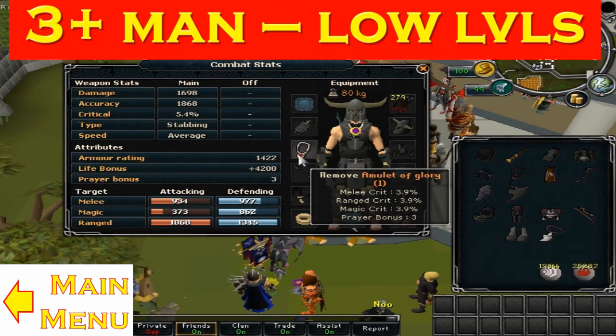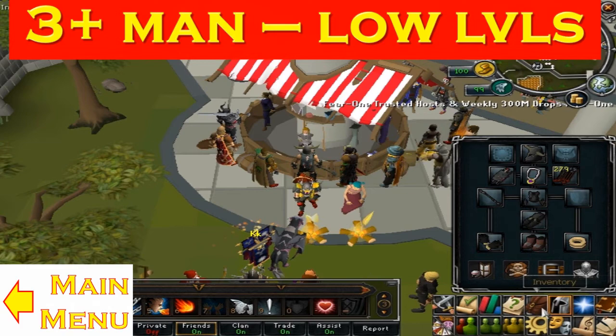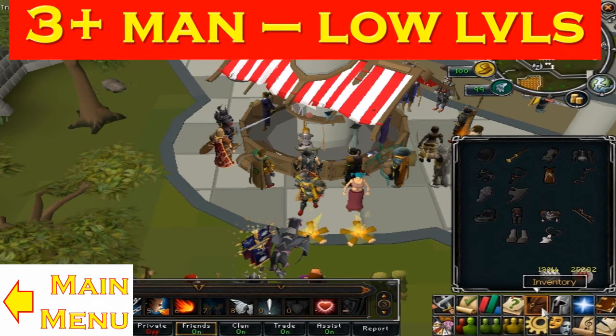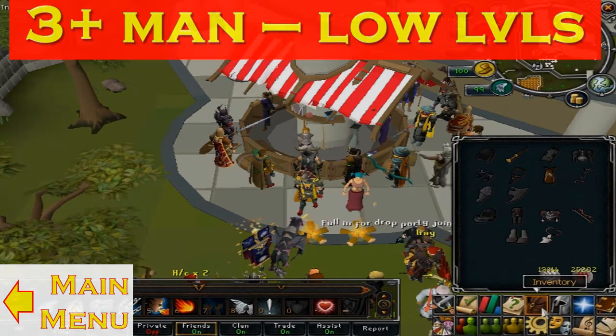Here you see the Amulet of Glory — it's a good amulet for hybriding as well as melee. An upgrade to this would be the Amulet of Fury. And finally, something I forgot to mention: if you want to use void, it makes for easy switching in this scenario. And if you're just attacking one of the bosses, you won't really get hit that much hopefully. If you want to use void, that's also a good choice for bigger damage outputs.